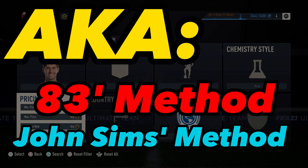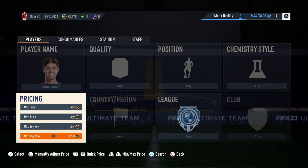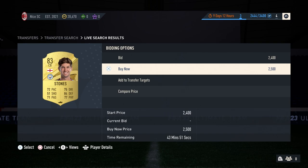You can use any 83, not just John Stones. Step 1 is to check market velocity. If you want to know what market velocity is, you can check it out on my other tutorial — you can see it linked above. You can see the market velocity is high, going up.